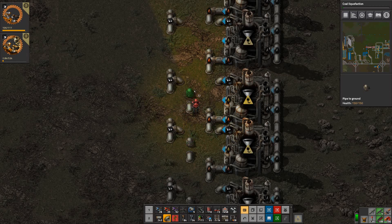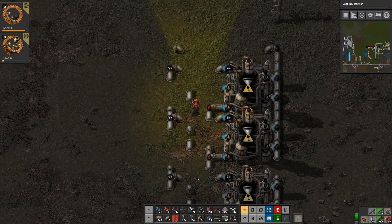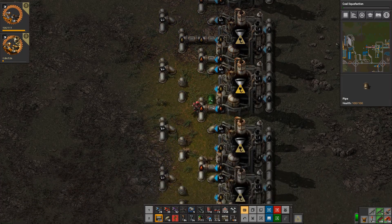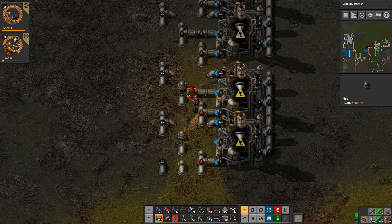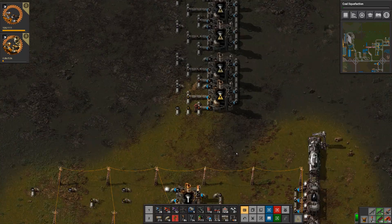So we've got plenty of room to run around. As I said, we'll blueprint this and then just let the robots do it all.